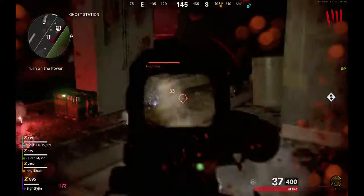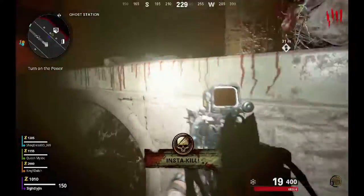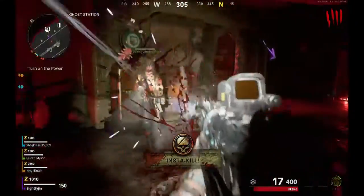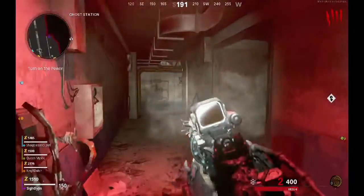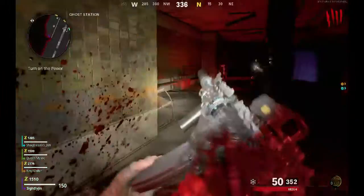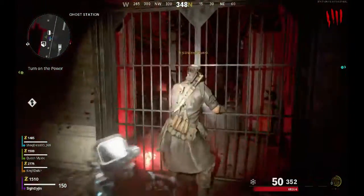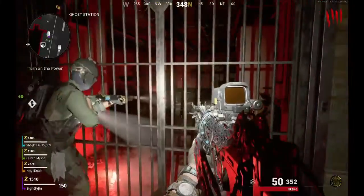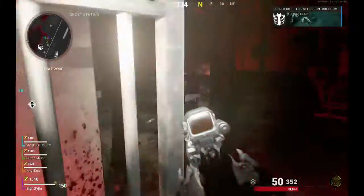We're going to go straight to the point. First, let's give you a location of where Klaus is at. You want to go down to where the ghost station is, and you'll want to open a door in a place called the Safe House.